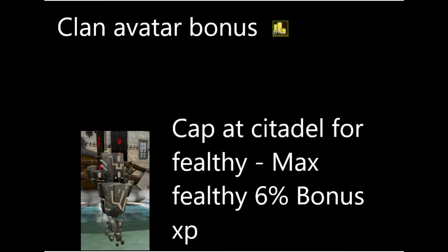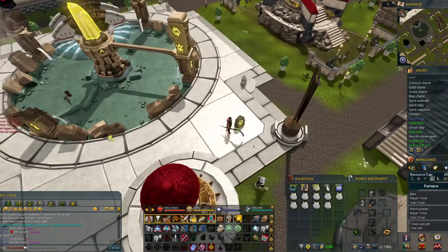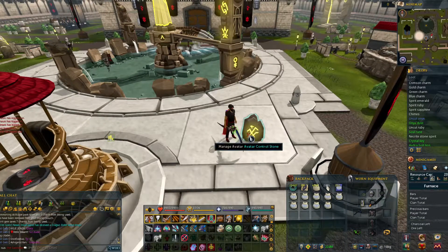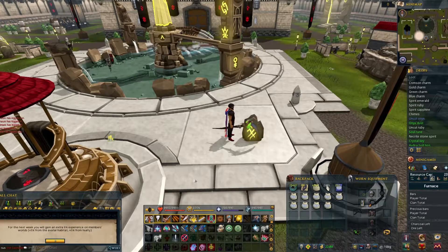First, make sure that you make the most use out of the clan citadel filter bonus. You'll have to cap every week to get the exp percentage up — that's capped at 6%. This bonus works for every skill and is available all year around. To activate: cap your citadel, attune to avatar, and choose experience boosts.